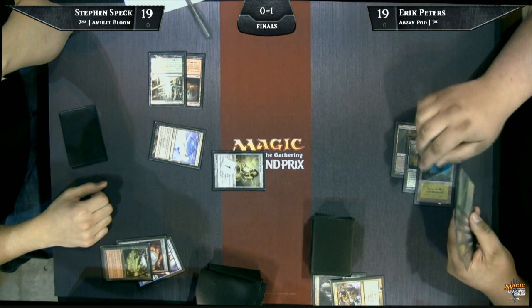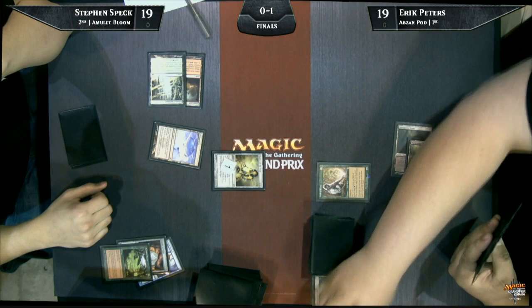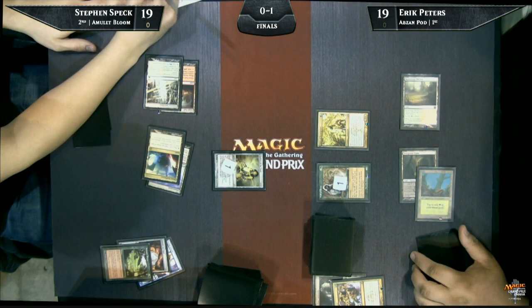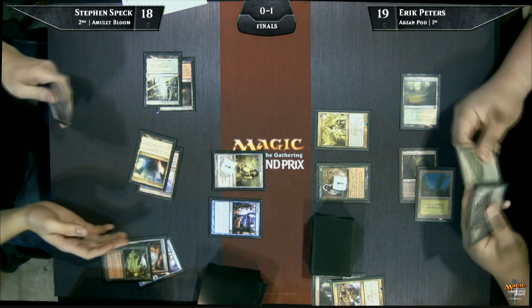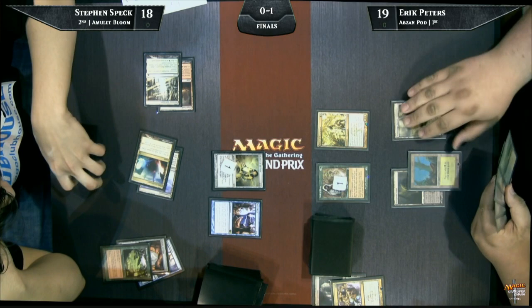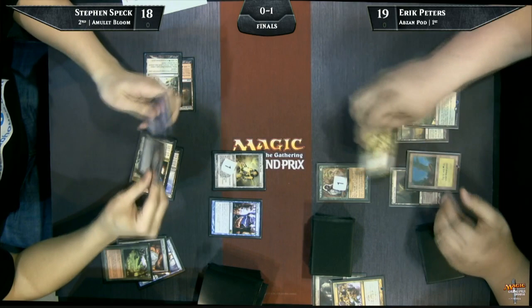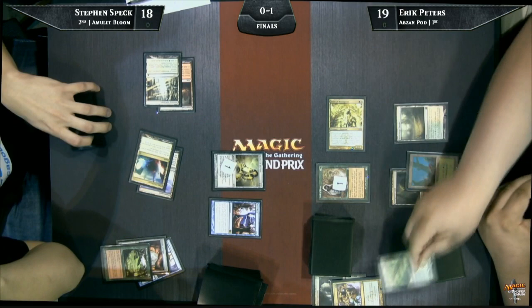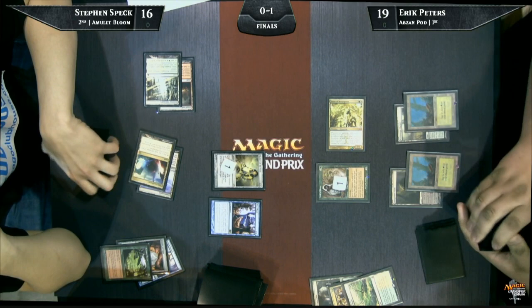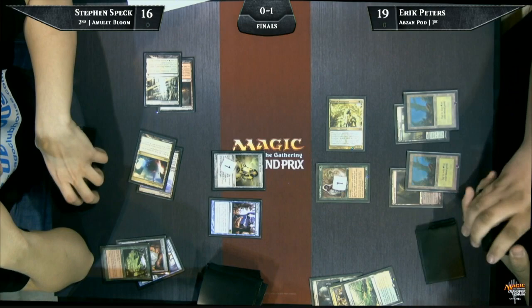This has gone pretty well for Steven all things considered — Eric hasn't done much. Wall of Roots on turn three is the big payoff for Eric. He also has Voice of Resurgence — still effectively a bear in this spot. There's another Amulet off the top for Steven — that's actually a pretty good draw. I think on the following turn he can cast it and then maybe Pact it with Hivemind out, which would then give Eric a copy of Pact of Negation which he definitely can't pay for — especially with no Birds of Paradise or Noble Hierarchs available. It's pretty funny — the Chalice would counter the Amulet anyway, but he can tap one mana, play the Amulet with the Chalice ability on the stack, Pact of Negation his own Amulet, and then Hivemind will make a copy of Pact of Negation for Eric.